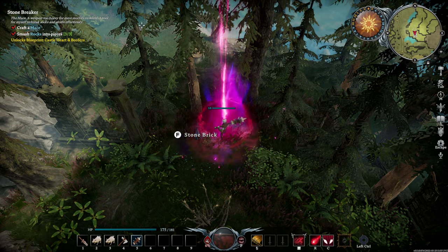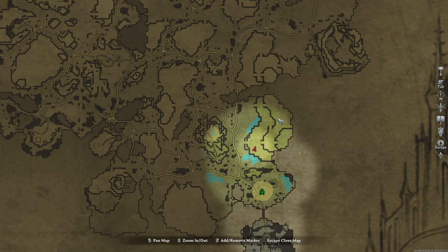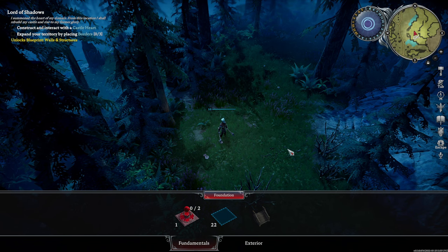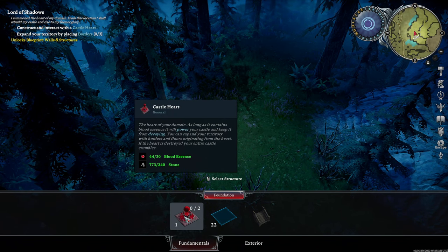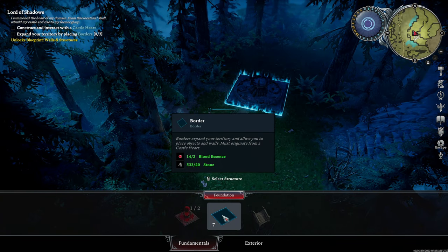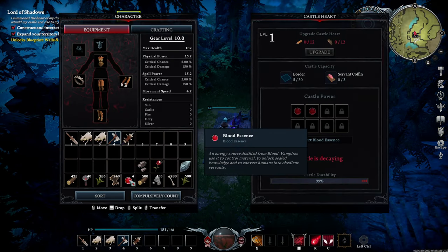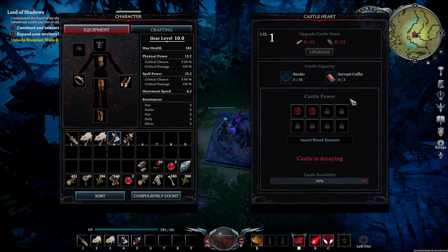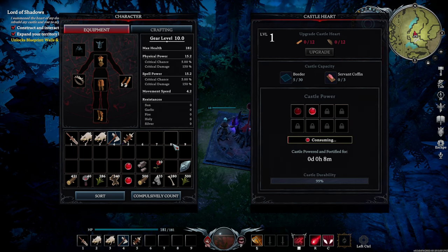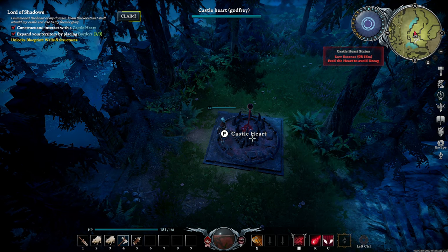After smashing three rocks into pieces, claim this quest and you can now start building your base. Press M to open up the map — these flat, grassy areas are perfect for bases. Press B to open up the building menu. We're gonna craft a castle heart. It takes 30 blood essence and 240 stone. Place it down and also build three borders, which requires two blood essence and 20 stone each. Press F to interact with the castle heart and put at least one blood essence inside of it. It's right mouse click to transfer between your inventory and the storage. This castle heart is pretty much the TC from Rust — this is the soul of your base. If this gets destroyed or you run out of blood essence in it, other people can claim the entire base as their own.